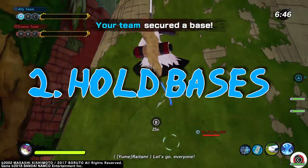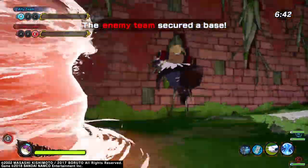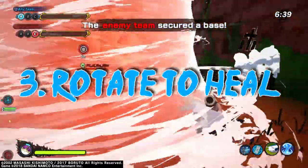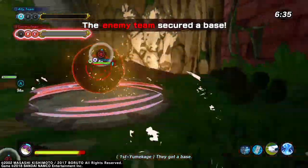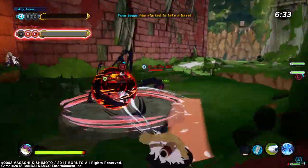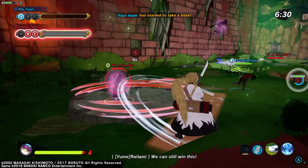So you want to be focused on not only capturing but also holding bases. Healers should be rotating — and we'll talk about this for each class — but when it comes to rotating the bases, healers should be rotating based on what teammates need help, instead of just thinking about which bases to capture. If none of your teammates really need help, then make sure to hold the base that you're on, especially if you see any opponents there.